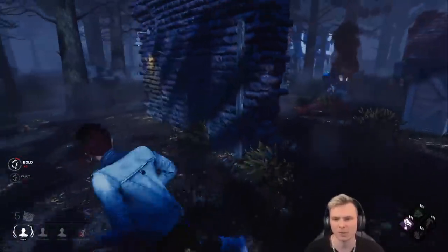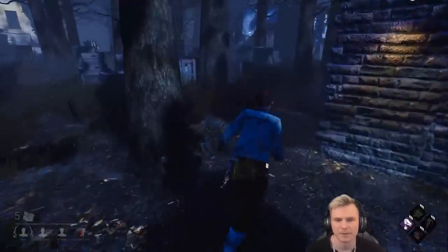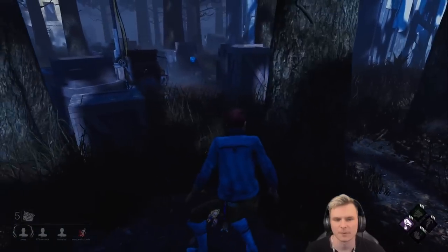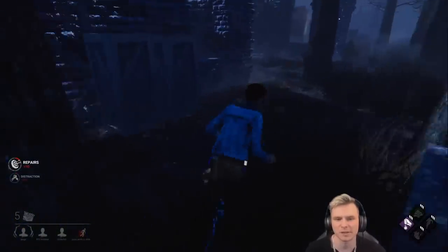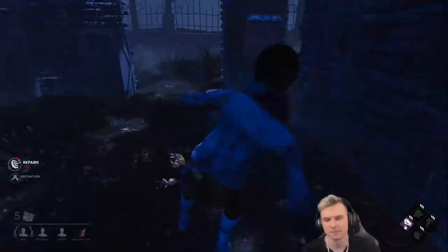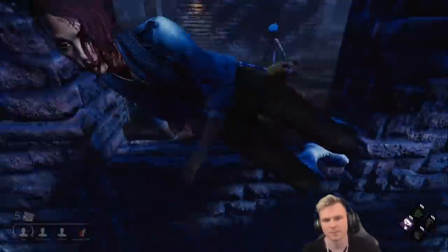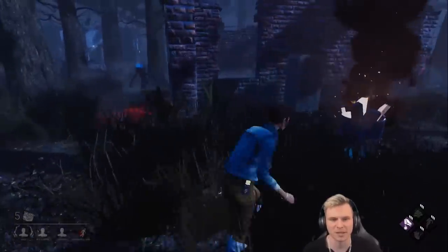She got caught at the fire barrel, which is really, really nice. Let's go right back in for our generator. She has Ruin regressing it — no she doesn't, she had to manually regress it. We got another one here too. We got a really good window alignment against her. This would not be good but the killer's only 110% movement speed — I'm going to take the window on her again.